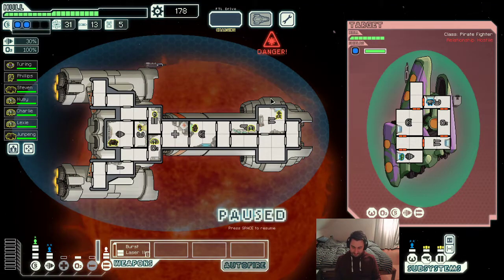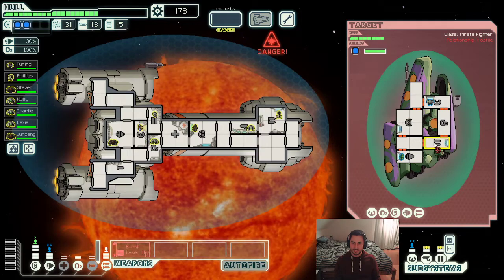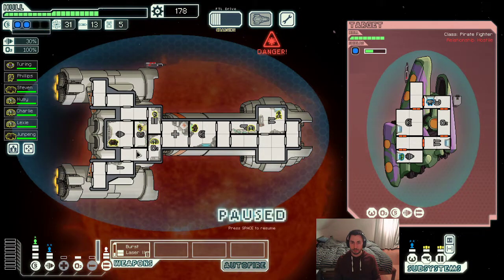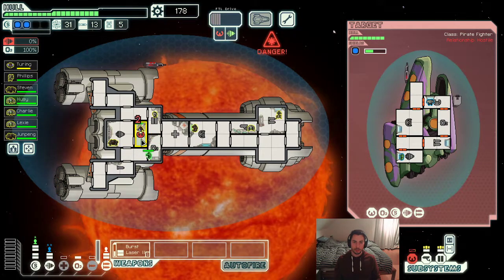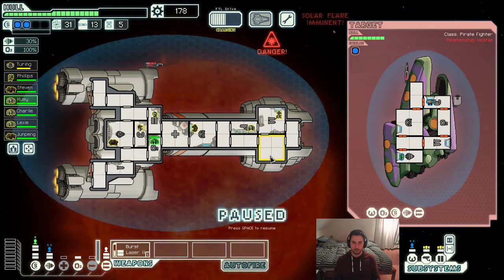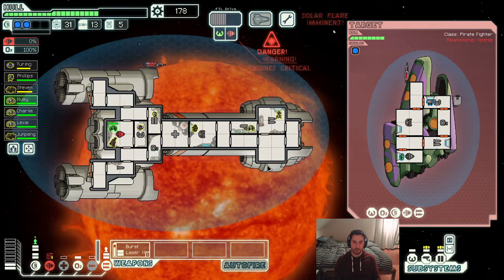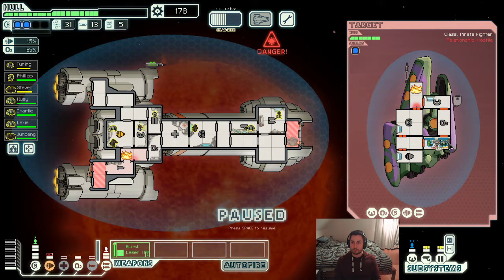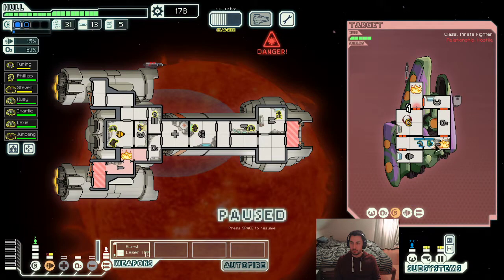This is quite a difficult ship — again, Zoltan shield, two lasers and a bomb type weapon. Okay, I can deal with this. A piloting hit is not great, but anything but shields or weapons here is completely fine. The laser can never damage us — they fired two lasers and we have two shields. But we don't want shields to get hit because we're in a solar flare and it's going to happen soon. I'm very happy with where the fires ended up being. I'm just going to take care of the fires by venting out the oxygen, and then fire into their shields because their weapons are already not a threat to us.